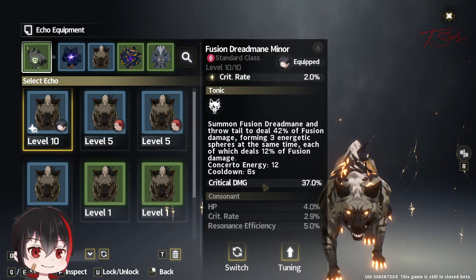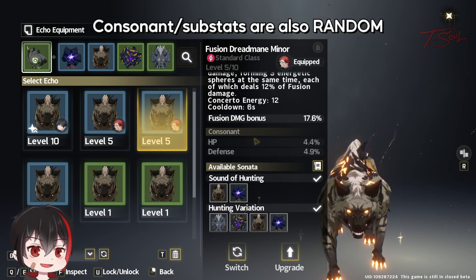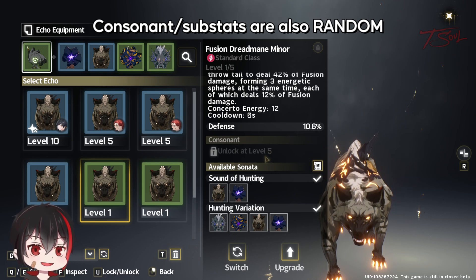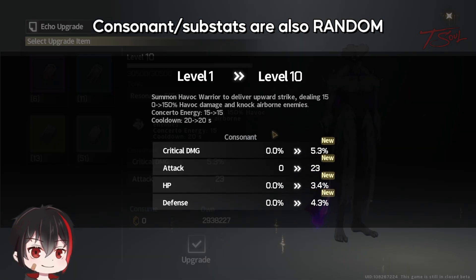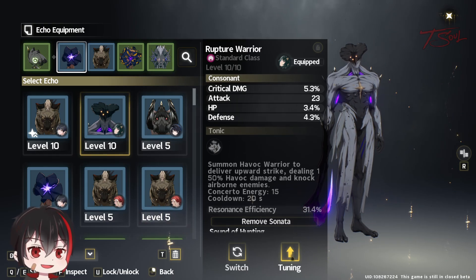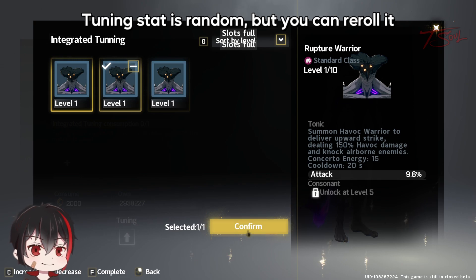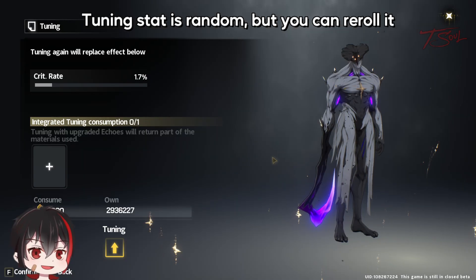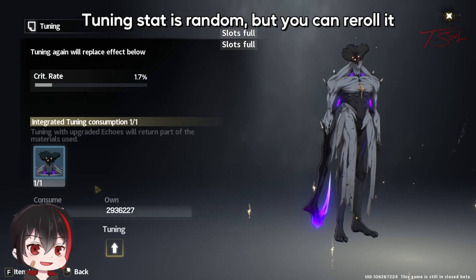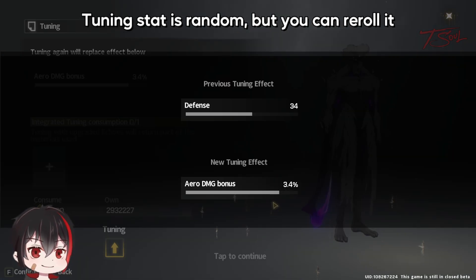Besides the main stat, you can see some grayed out other stats under consonant. You can think of these consonant stats as substats which are used in the other four echo slots. You unlock two substats when you raise an echo to level 5, and the third and fourth substat when you raise them to level 10. And once an echo is at max level, you get a fifth stat by feeding it the same copy. This is called tuning, and this copy needs to be the same rarity as the original. If you don't like the extra stat, you can feed it again to get another random roll. Your character gets its fifth stat no matter which of the five echo slots it gets equipped in.